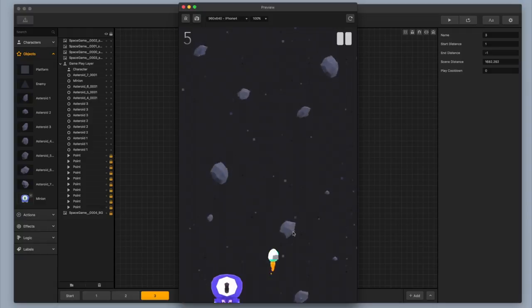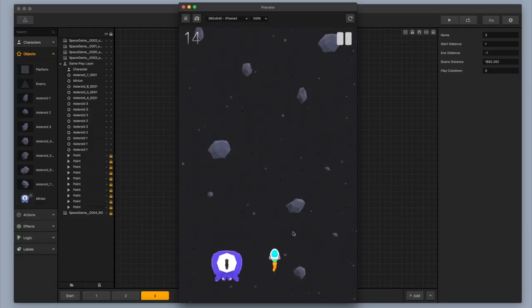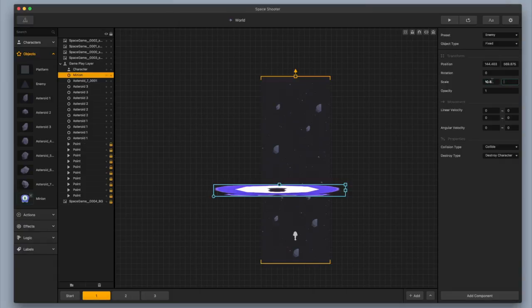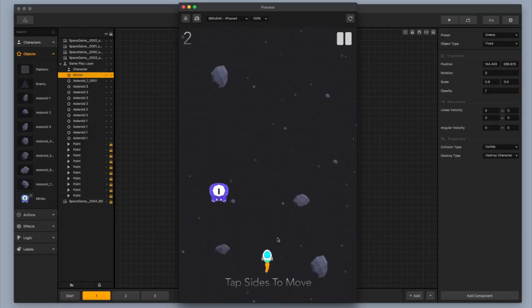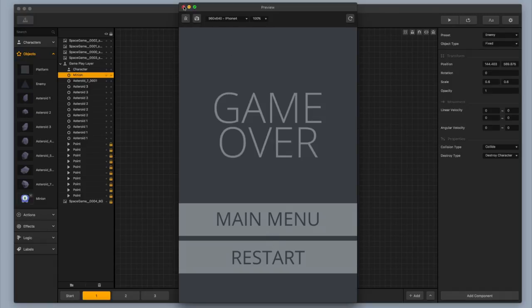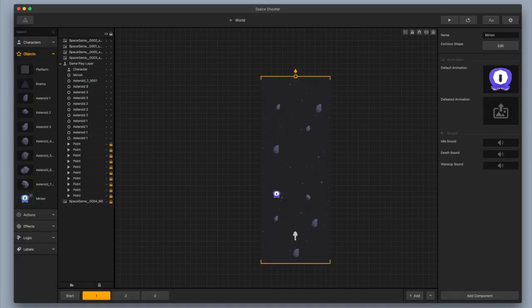I really like the animation. I do think that the alien is a little bit too big so I'm going to shrink down the sizes — scaling it down to 0.6 and 0.6. Now let's test out that scene and see how that looks. I think that's going to work. I'm going to go up to my minion character and add in a defeated animation by dragging that in there.